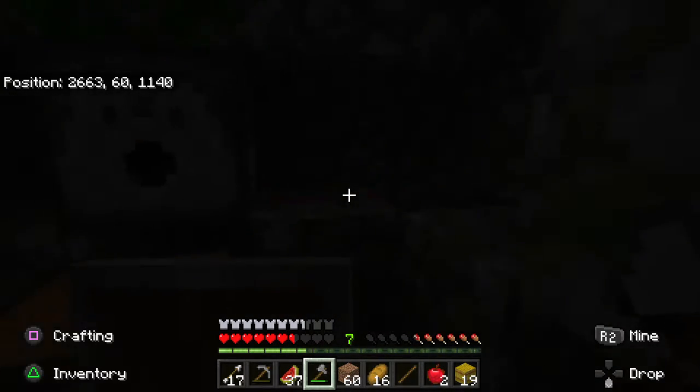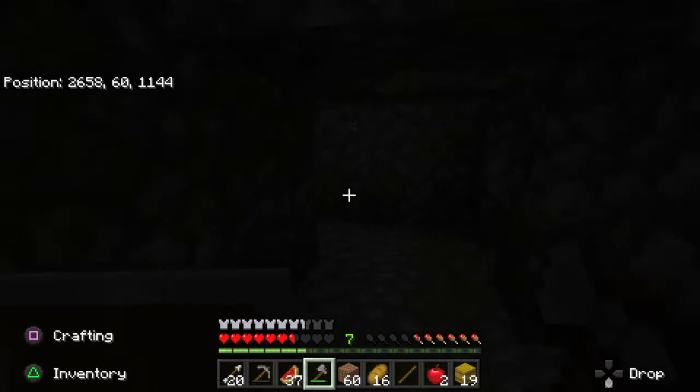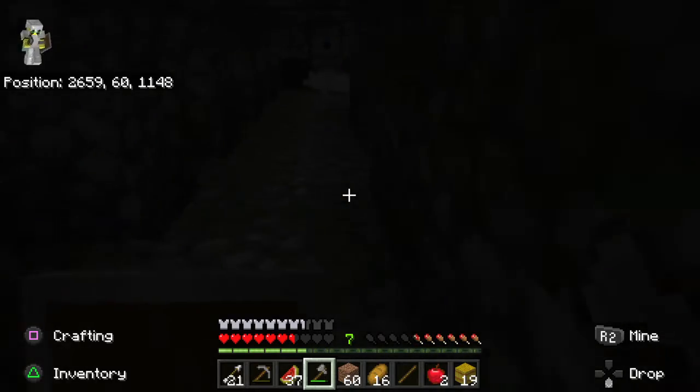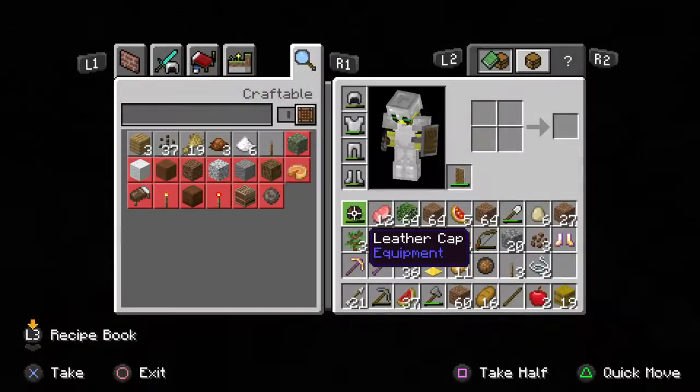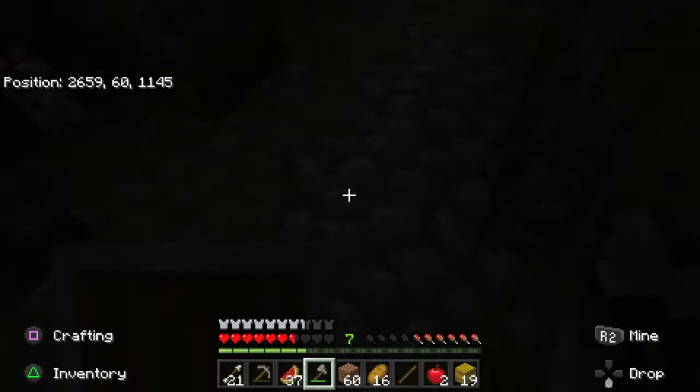Never mind, there's just nothing really that good in here. Oh, actually — no, those hinges are kind of hard to find so I'm going to take some. They're not hard to craft though, but I'll still take them.